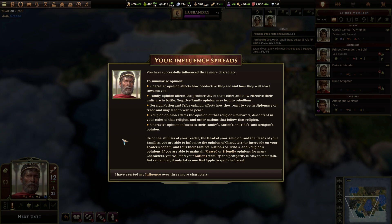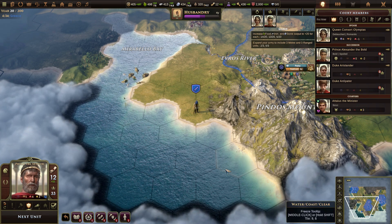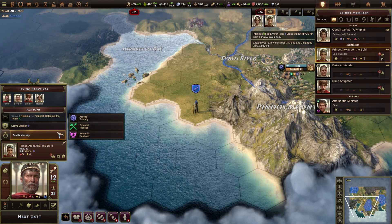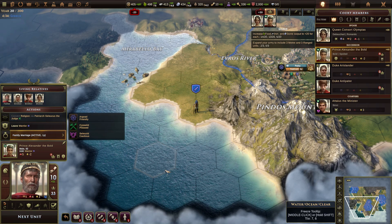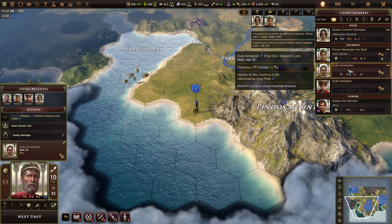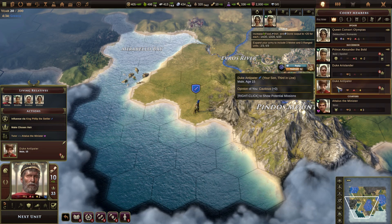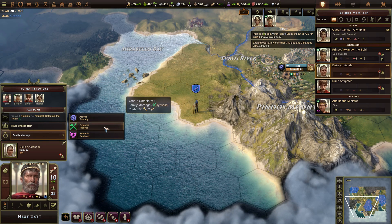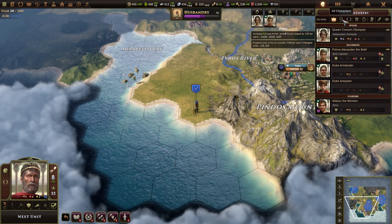Using the abilities of your leader, the head of your religion, and the heads of your families, you are able to influence the opinions of characters or intercede on your leader's behalf, and thus their families, nations, or tribes. Which is... that's a lot of wordage. It only takes one bad apple to spoil the barrel — that's not good. I can't do anything else with my family. Will this dude ever marry? Or is marriage broken? I don't seem able to make him marry anybody.